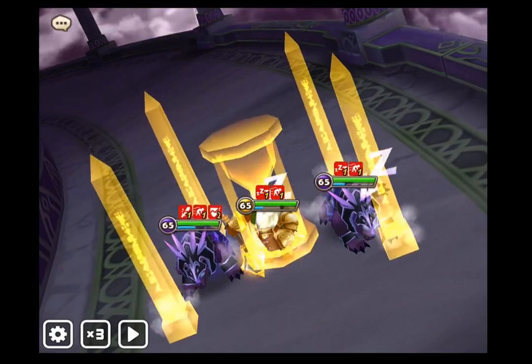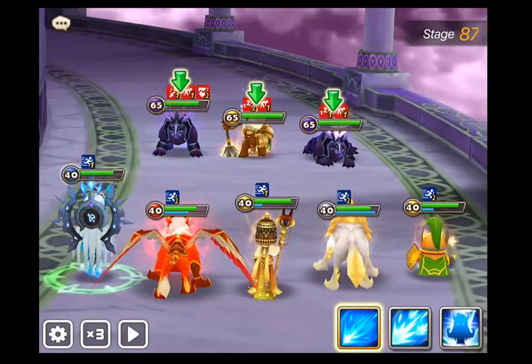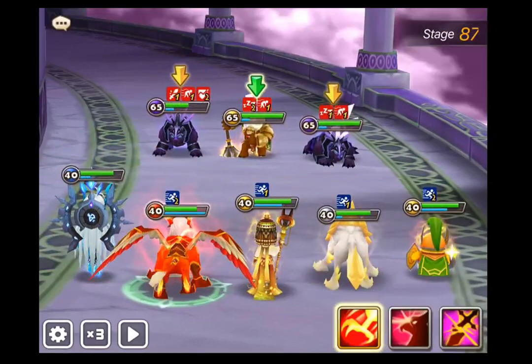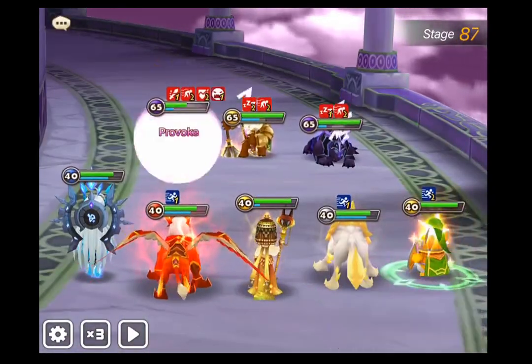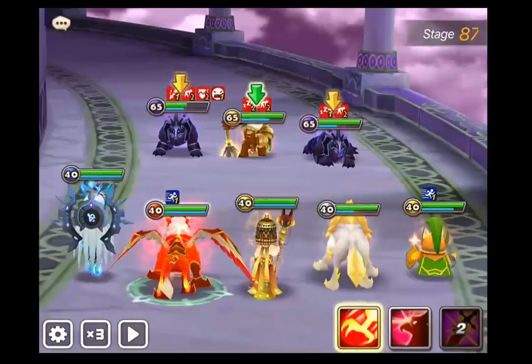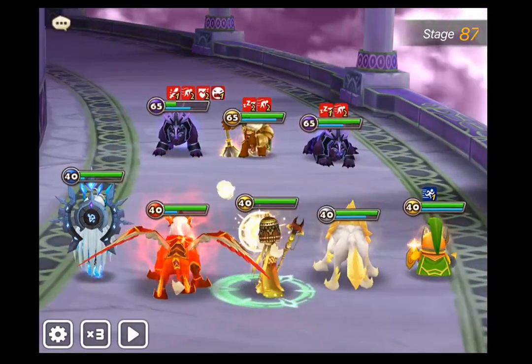As soon as this one's done I'll show you the runes. I'm actually using bare bone runes on these units. Theo is a nat five, but you can pretty much use any single target damage dealer for this role - he doesn't have to be a Theo. I actually don't even use Theo myself; I'm just using him here because most people have a Theo. He gets elemental advantage, so he's a great unit to use.